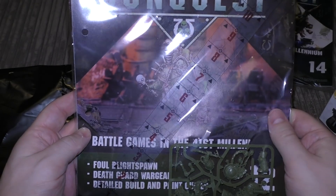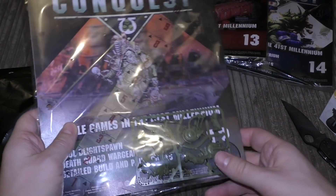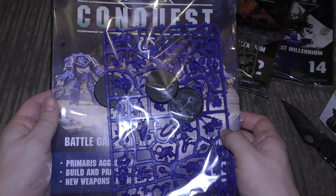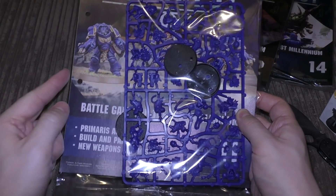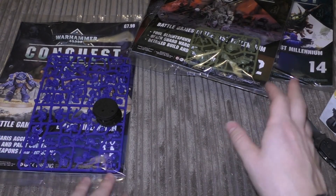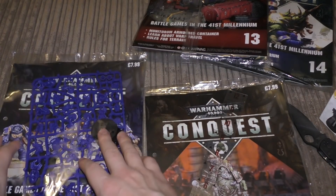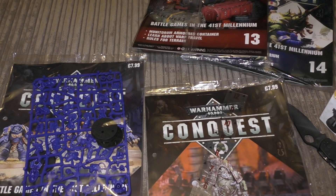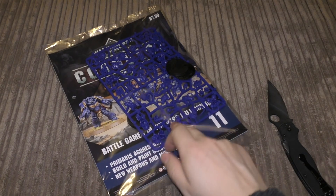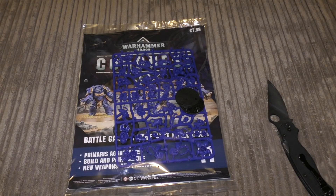This issue has got the Foul Blightspawn and a range ruler - that's pretty good considering that model is about £15. And then finally you've got the set of Aggressors - these are just the easy to build ones with the flamers and the power fist type weapons. You don't get the rocket pods on the back. Now these easy to build Primaris Aggressors are actually £20 for this sprue, so at £7.99 you're already saving £12 if you haven't bought these easy to build Aggressors.